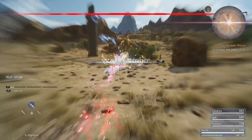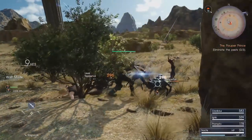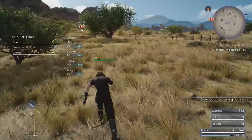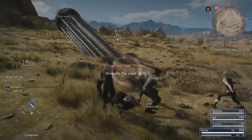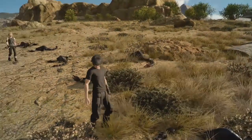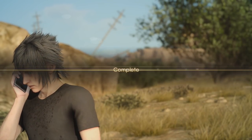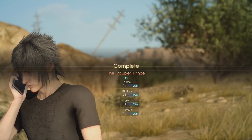If you make sure the main quest is selected as the objective to track, it will guide you exactly where you need to go. Each time it will take you to a group of scorpions to kill. You can also see a giant pole sticking out of the ground which you can interact with for an interesting cutscene. After finishing the second group, the objective will automatically update to guide us to the final group 700 feet away. Once the third and final group has been taken care of, that completes the Pauper Prince and kicks off the next quest.